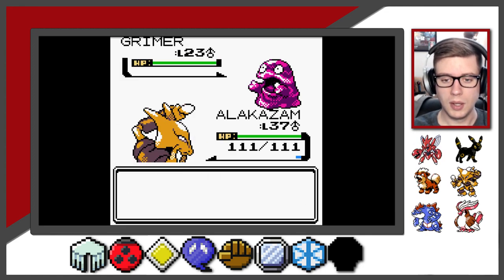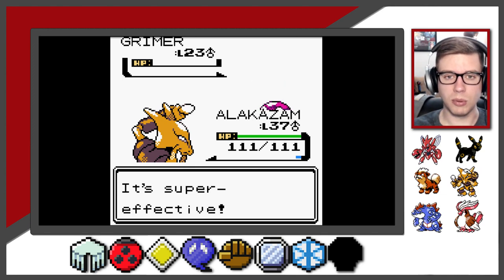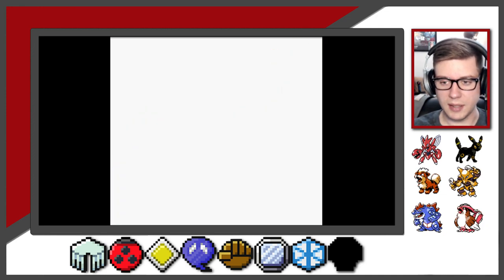I should be working to grow Umbreon as well and get some TMs for him to make him a little bit more viable. He's still pretty weak. Confuse Ray is the only attack he's got that's not terrible. We've got Shadow Ball, but that doesn't really seem to be doing a ton of damage unless it's some Pokemon type that's completely weak against Ghost types.